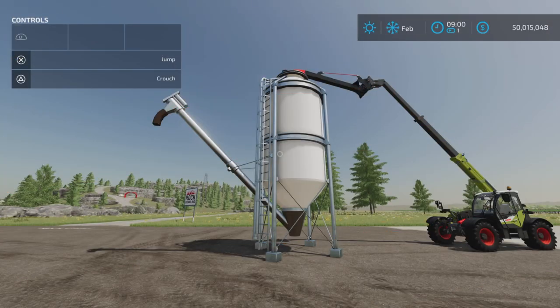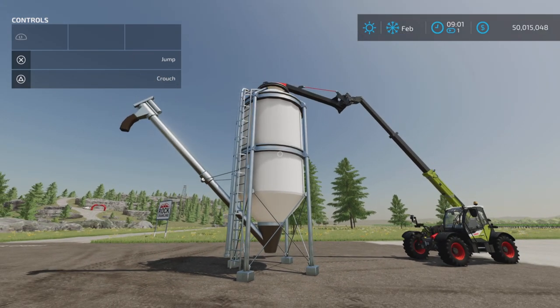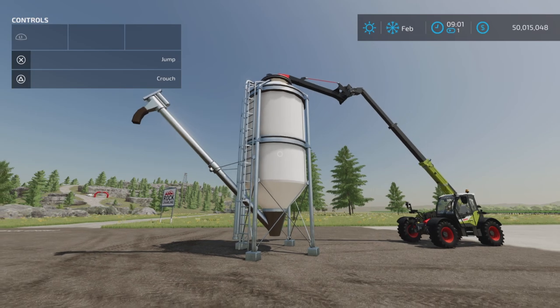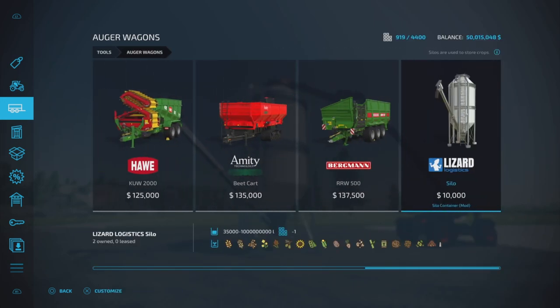Loony Farm Guy here, and this is Silo Container by DD Mod Passion for Farming Simulator 22. It's for all platforms — PC, Mac, and console. I'm on PS5 here on Rock Crawl for this demonstration. It's 1.98 megabytes to download. It is a silo, but it's not a silo — it's actually found under Tools and Auger Wagons. It's not a placeable; it's an auger wagon.